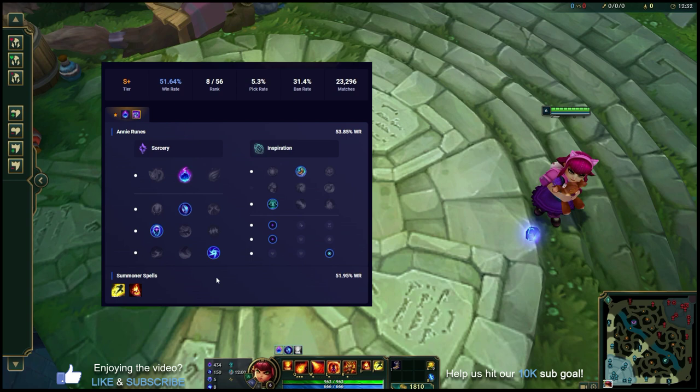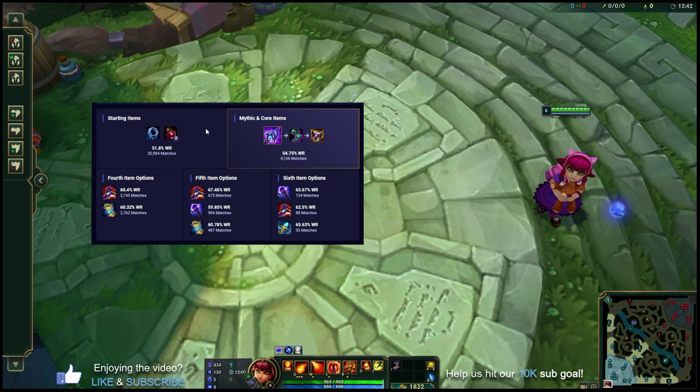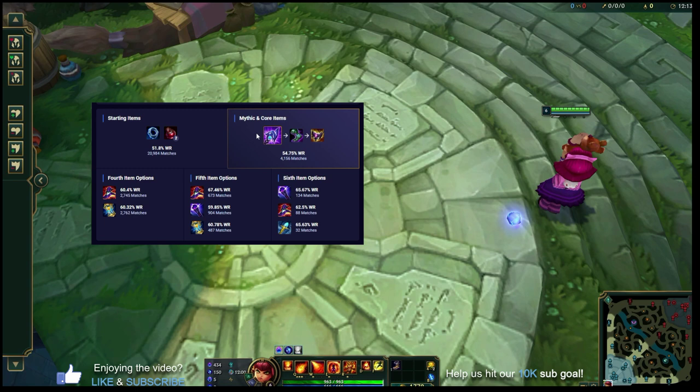Starting items for Annie are always going to be Doran's Ring plus two health potions — it gives you everything you need as a mid lane AP mage. In terms of the rush item, you're going to try and rush Luden's Tempest. It gives you high burst damage and is good against fragile opponents — squishier ADCs, bot lane supports, mages, or assassins — it just helps you delete those squishy targets with a one-shot combo.